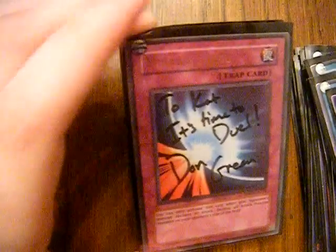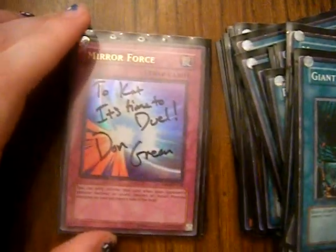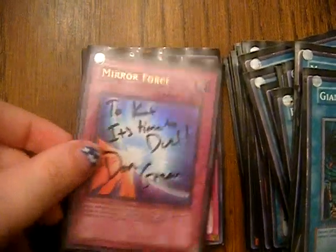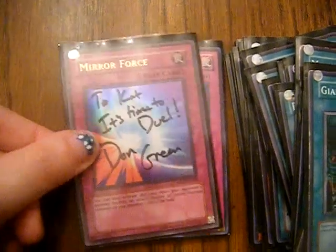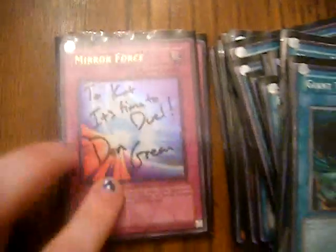Two Cards of Sanctity signed by Dan Green — otherwise known as the voice of Atem and Yami Yugi from the original Yu-Gi-Oh. He was there at the World Qualifier and I got a chance for him to sign this one, as well as my favorite all-time card, Mist Goelf. 'Believe in the Heart of the Cards' — signed by Dan Green.